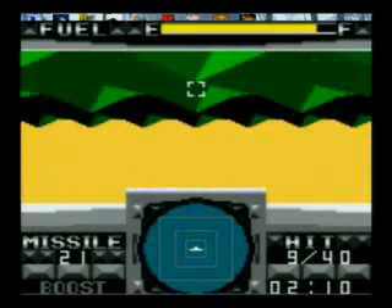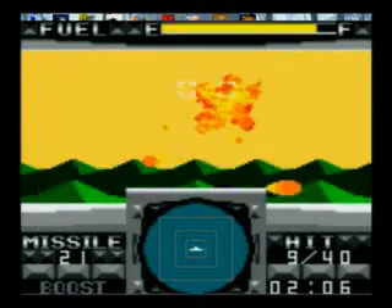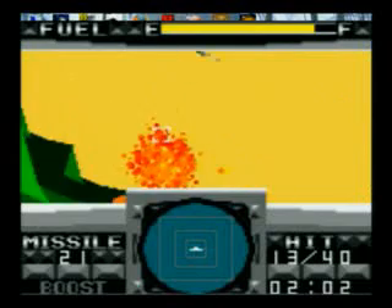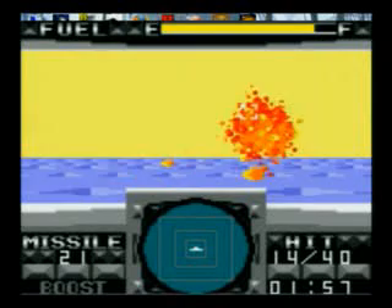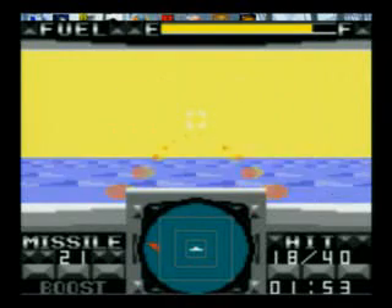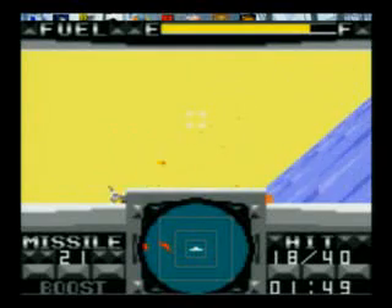One mechanic I don't understand about this game is the aerial loops. If you apparently move a certain way, you automatically do an aerial loop and anyone that's on your tail is in front of you now. I don't understand how it works — as far as I can tell it's random, but I'm positive it really isn't.